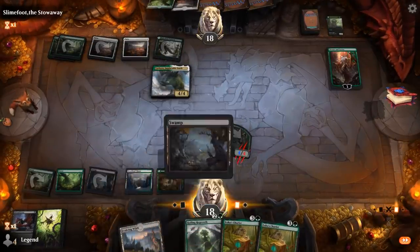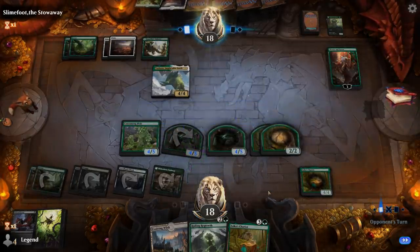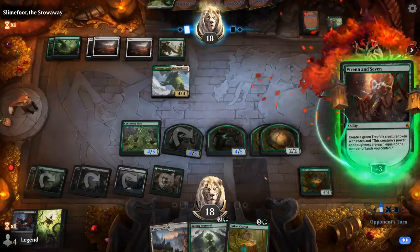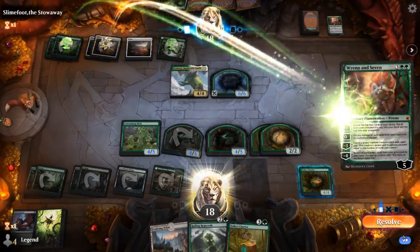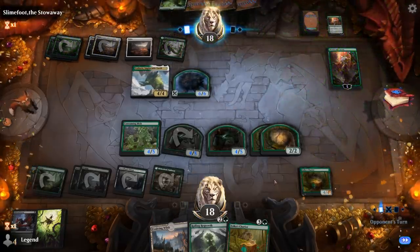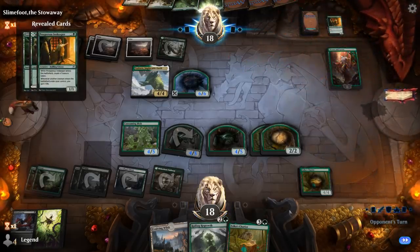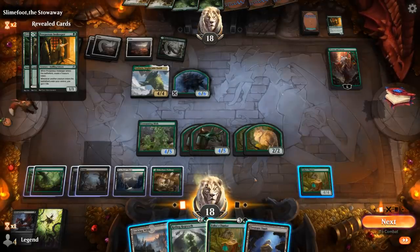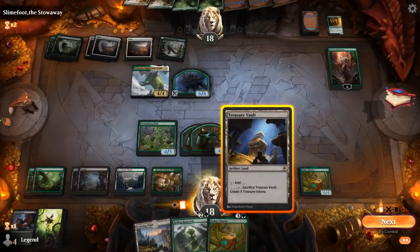I'll play a Chariot, which can make more Blob tokens. We'll see what the opponent can do — maybe they have Storm the Festival at the ready. They can make another treefolk token, losing Ren, and the treefolk is currently bigger than our Blobs. They play another one. Can still kill Ren and Seven. Treasure Vault actually represents an extra card type if we sac it to Roiling Regrowth, though that's probably not going to make a huge difference here.